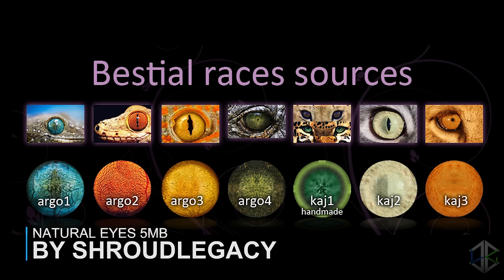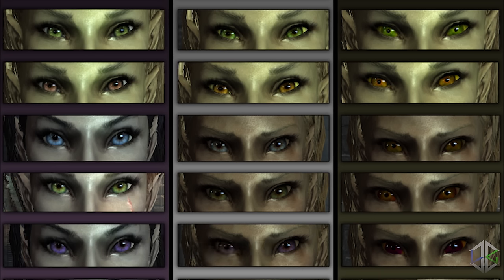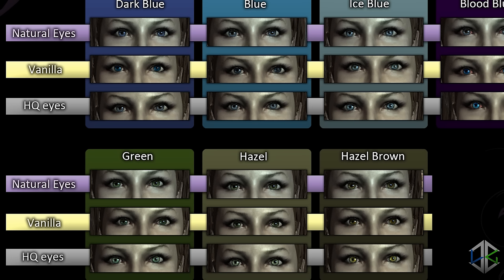Next, a small but cool mod — Natural Eyes. All the eyes for each race have been replaced with more natural looking and realistic eyes. Nothing much more needs to be said about this one as it's just a simple mod. If you're looking for better looking eyes you can download this one right now.